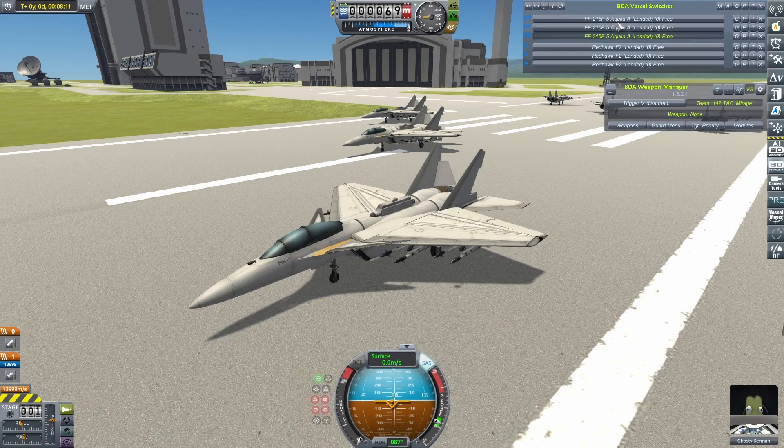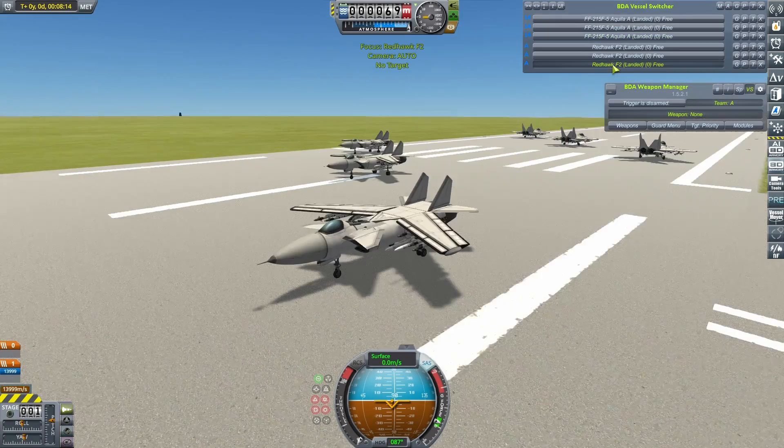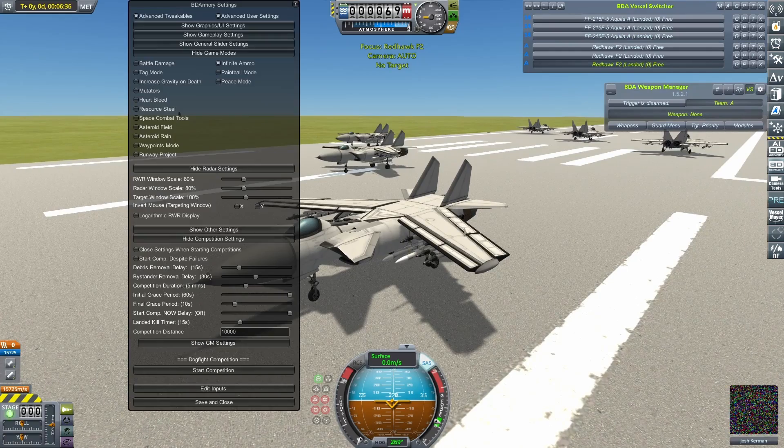First up to test the Aquila — I missed out a little part of its name during the introduction, whoops — will be my Red Hawk. Let's get them into the air.